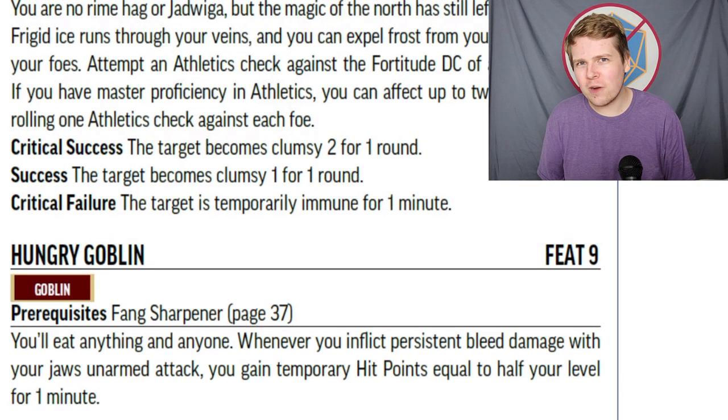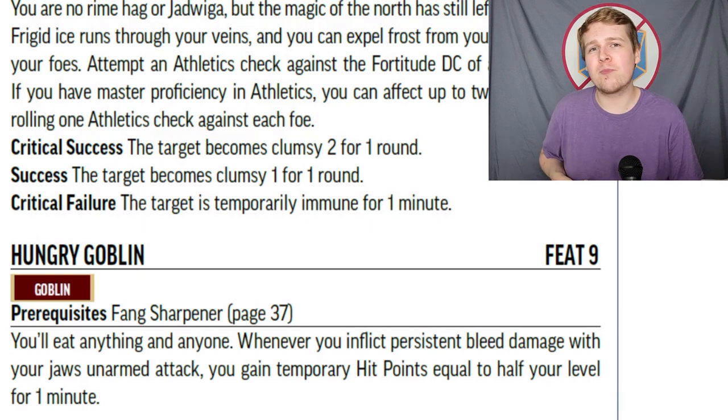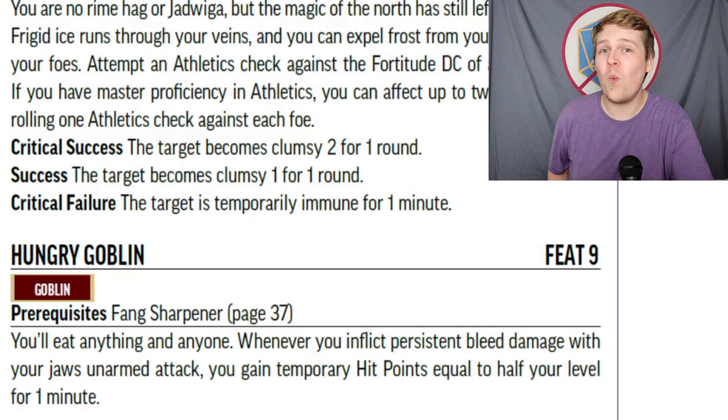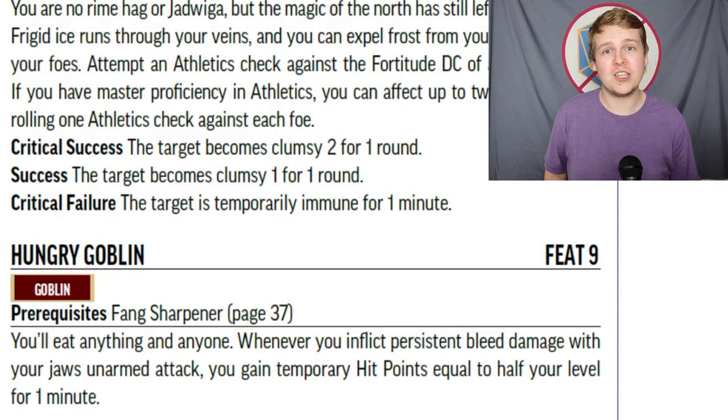Hungry Goblin requires the Fang Sharpener Ancestry feat from a lower level. Whenever you inflict persistent bleed damage with your jaw attacks, you gain temporary hit points equal to half your level for one minute. The persistent bleed only happens on a critical hit, so if you're not critically hitting with your jaws this feat does nothing. But the temp HP last a full minute, so when it procs you'll keep them for the rest of the encounter. If you're building entirely around your jaws — like a Goblin Monk or Goblin Fighter — you can get some good mileage from this.